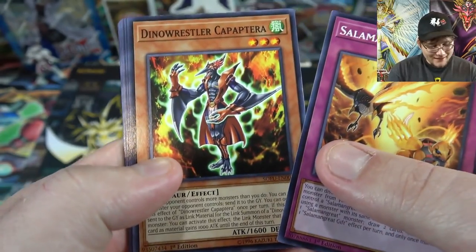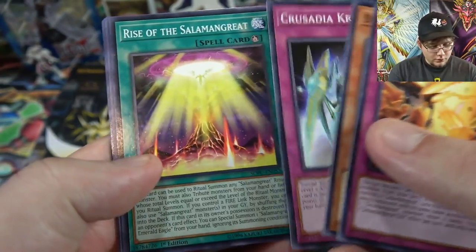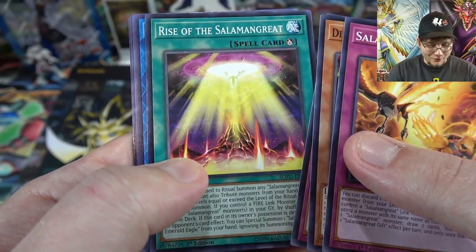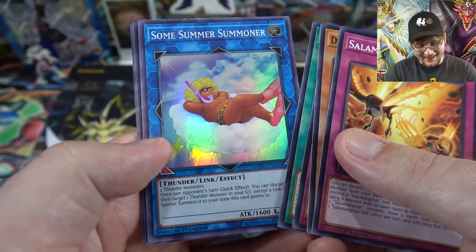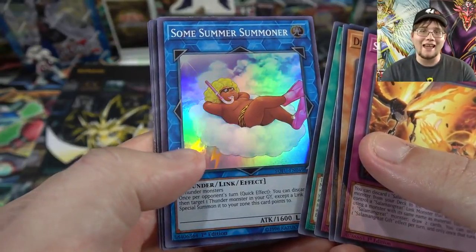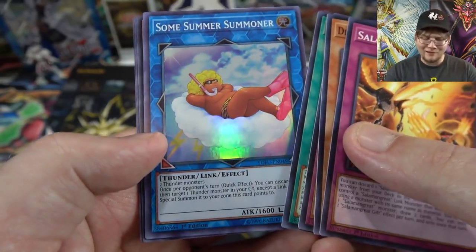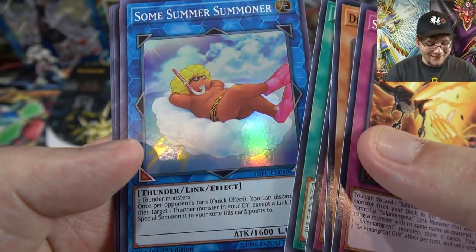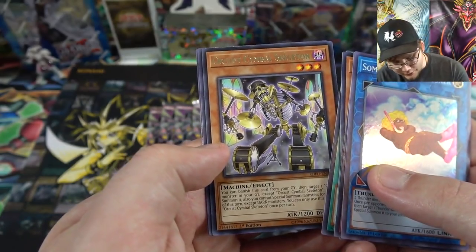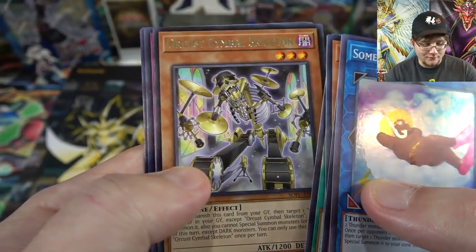Pack two: Salmon Great Gift, Dino Wrestler Capiteria, Crusadia Crawler, and Rise of the Salmon Great — that's the ritual spell because they do have a ritual monster in this set. Then oh yeah, it's a link monster — Summoner Man! That is tough to say. He looks hilarious but he's a pretty cool link monster. Then we also have an Orcust Skeleton Man — he looks really cool, I remember seeing him from the Japanese box.